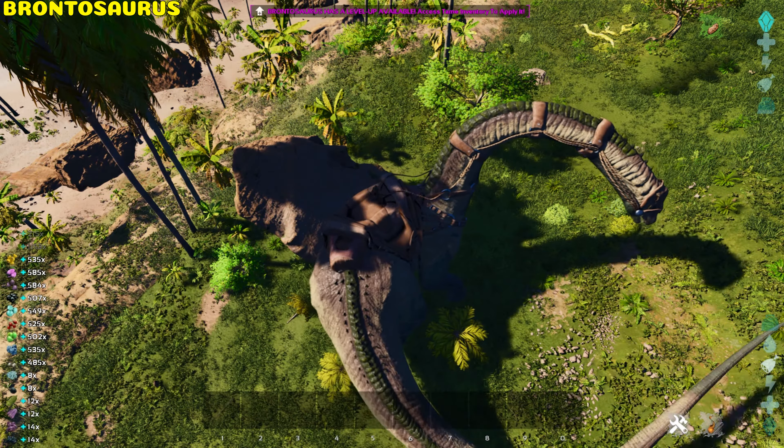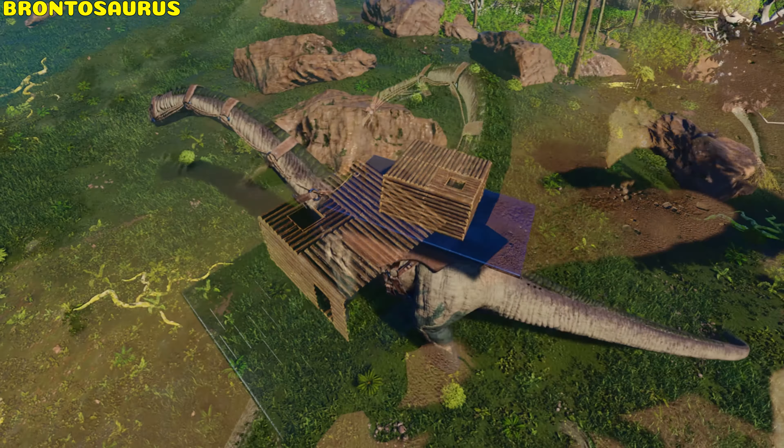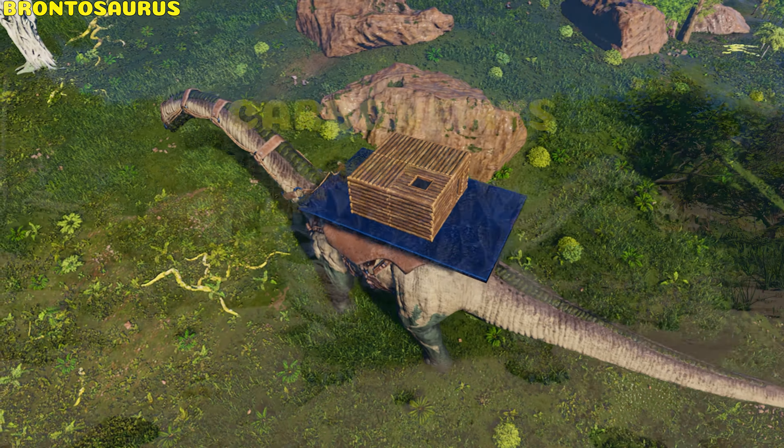Brontosaurus. The Bronto has a massive tail swing, which is great for gathering berries and provides a good knockback. You can place a platform saddle on its back to have a mobile base.